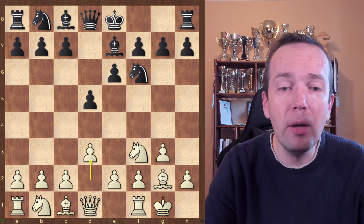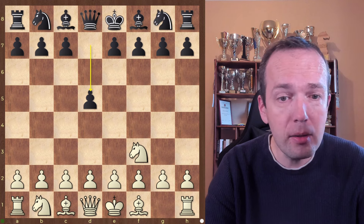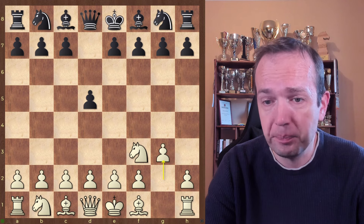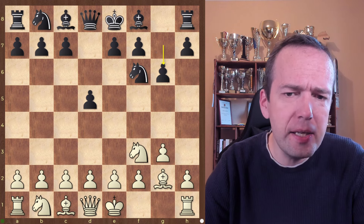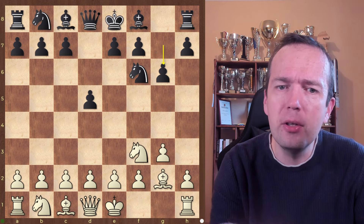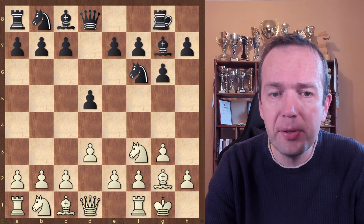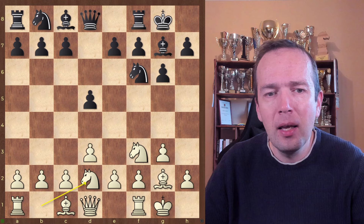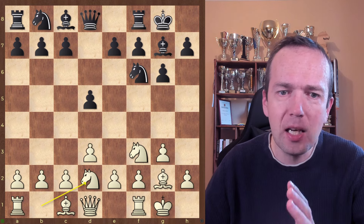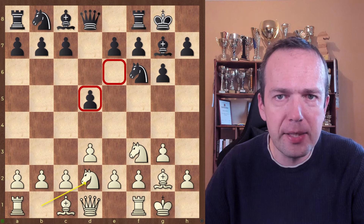Obviously, there are a couple of other setups you have to know when playing the King's Indian Attack. You can reach the same position also with g6. Your opponent could start with Nf6, g6, Bg7, then play d5 to reach the same position. But this is not really as effective as when the pawn is on e6.